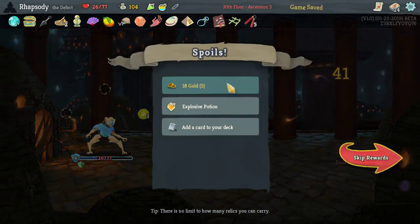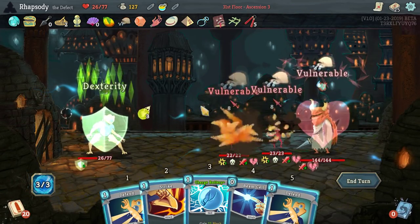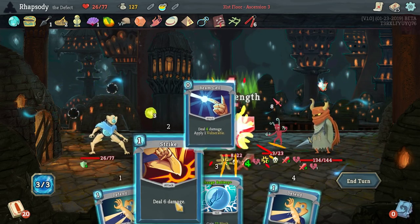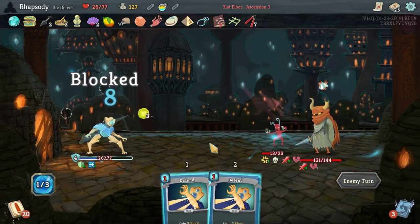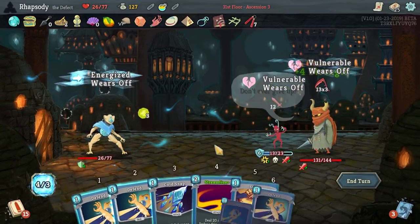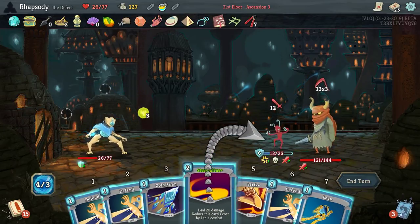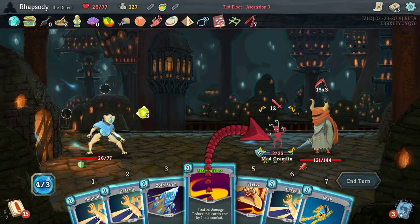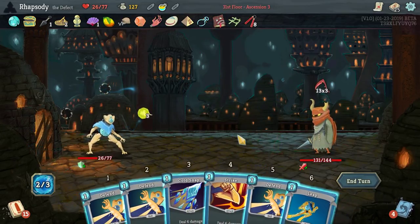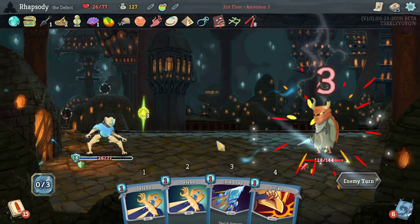Managed to kill the Centurion on turn one — that is a really good turn. I think I just have lethal if I do this right. Having a single Beam Cell in this deck is going to be really powerful. I'll use the Dex potion and Explosive potion here. It's really important that I kill the target on turn one so the back line isn't guaranteed to act — never mind, they decided to act anyway.